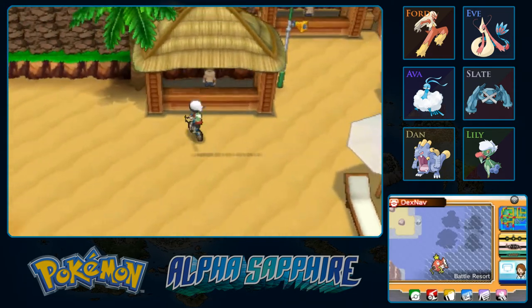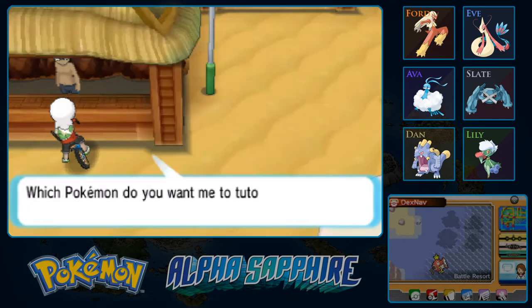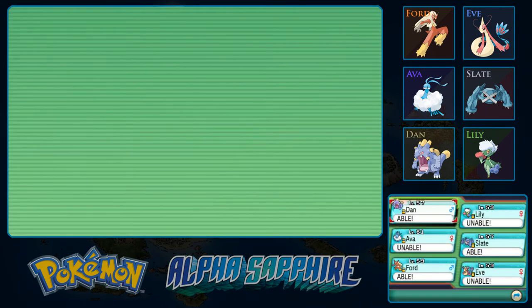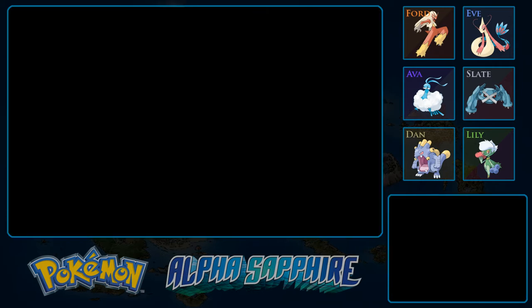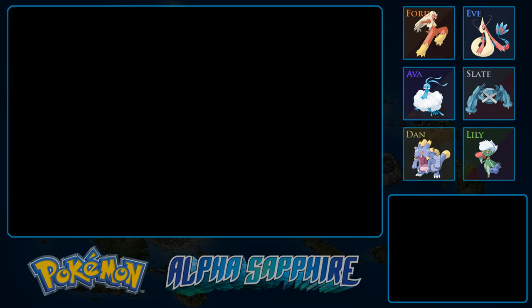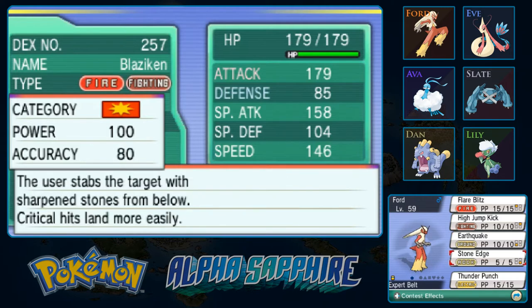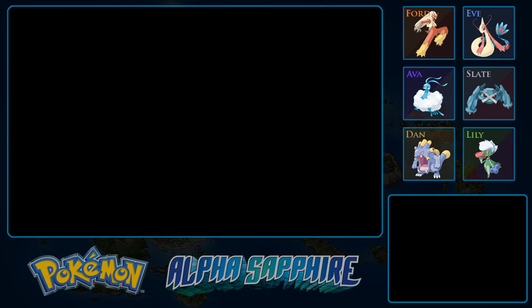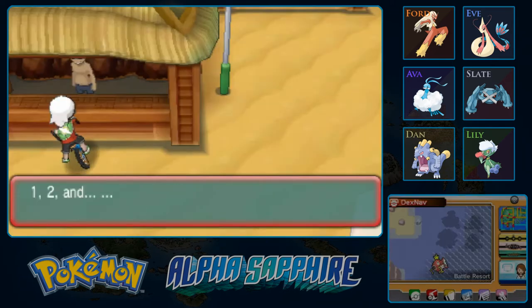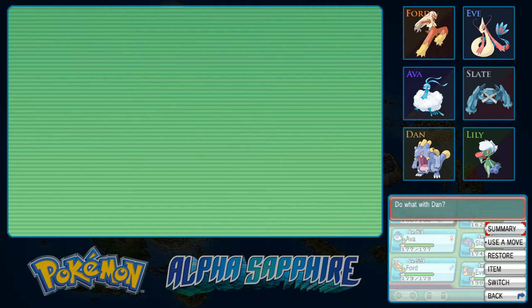The last move tutor has Thunder Punch — and all the elemental punches. We are going to teach it to Metagross. I was considering teaching it to Slate, but I really like Rock Polish too much, especially with Zen Headbutt and the flinch chance — it works together really well. Between Stone Edge's miss chance and Thunder Punch having slightly better coverage, Thunder Punch is going to be slightly better. Plus we could use an Electric move on our team — right now we don't have any. And with that, we now have our final team moveset.